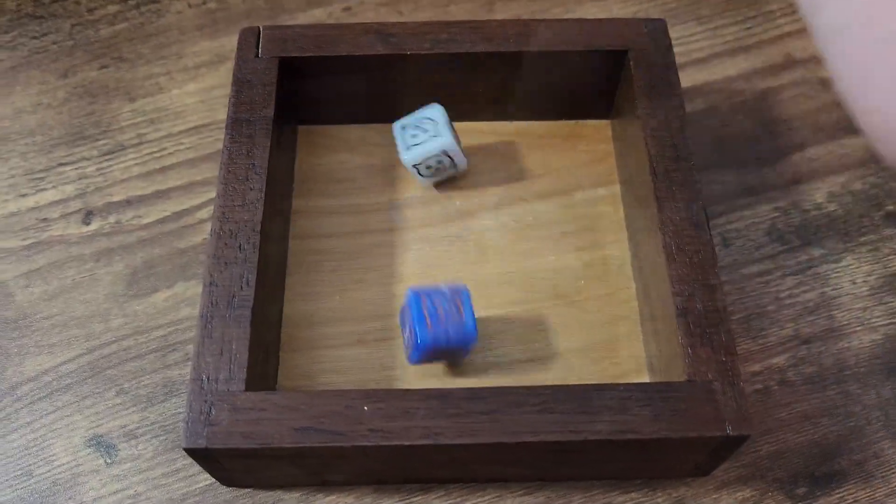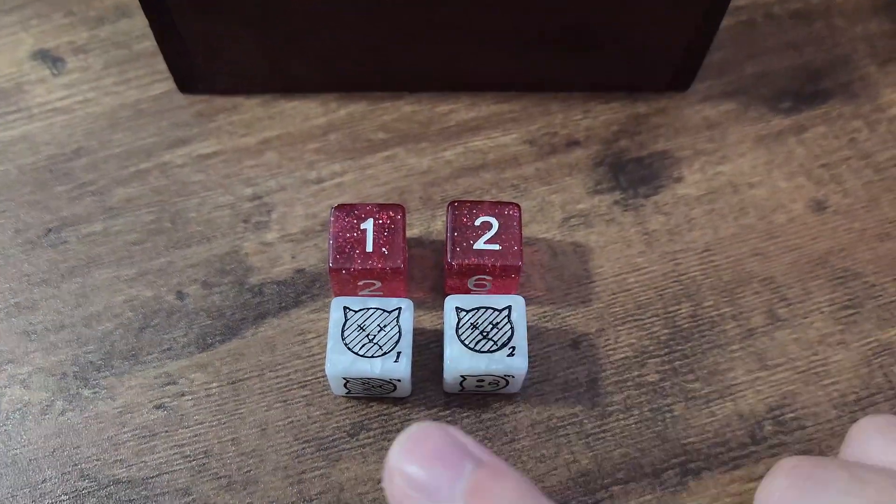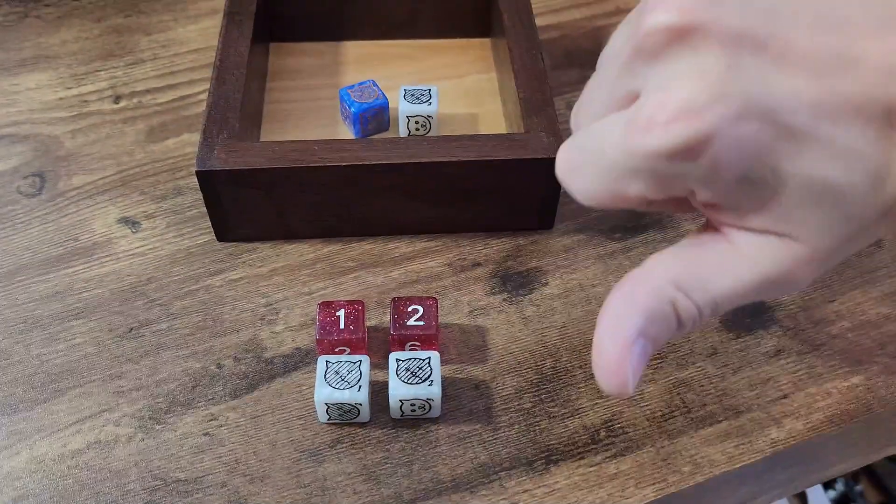It is important to note that these outcomes are the same regardless of who does the rolling. For example, if an enemy rolls a 1 and a 2 on standard dice — or two sad cats on cat dice — this is read as two failures and is actually good for the enemy, and considered bad for the cats. Unless they're a cat themselves, but we'll get more into that in part 5, Scrapping.